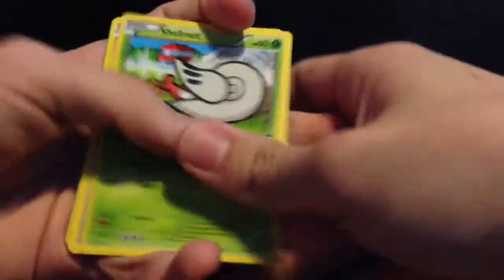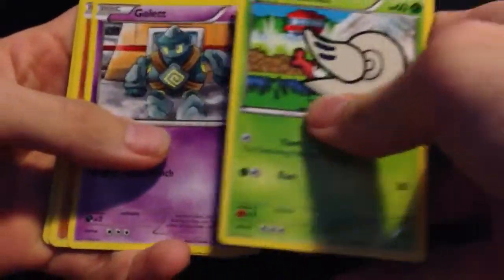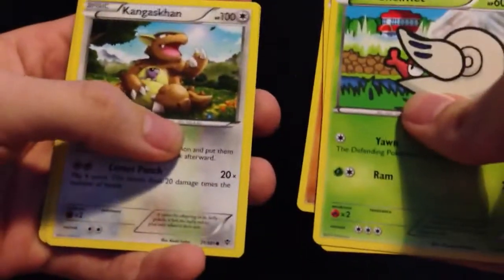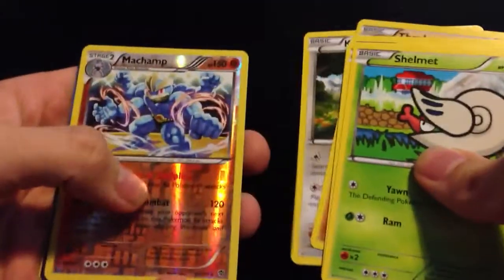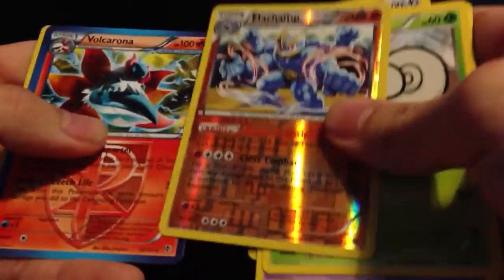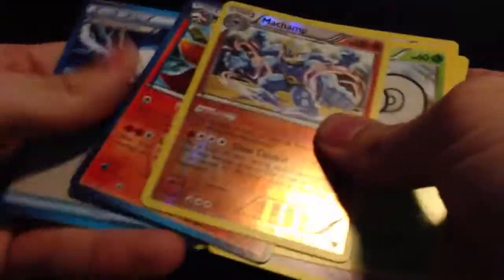Let's push the pack open. I would do the card trick but I don't see the point. Okay, Shelmet, Gulet, Machop, Thrall, Kangaskhan. Whoa, nice — hollow Machop, reverse, rare. And the rare is a Hulkorona. And then we've got a Special Energy, Caitlyn, and Briemont Catcher.